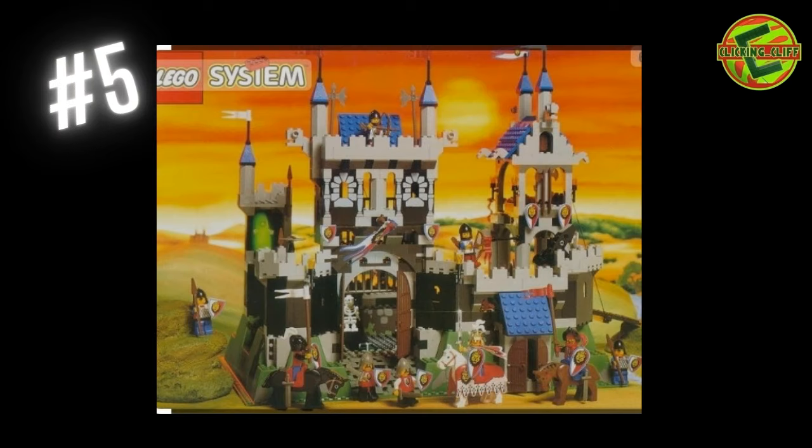Number five is the Royal Knight Castle, set number 6090, 764 pieces. It's got the black color and blue roofs — look at all the minifigures you get with the knights. The detail panels up there look like stone. Pretty slick — I love it. Very good set.